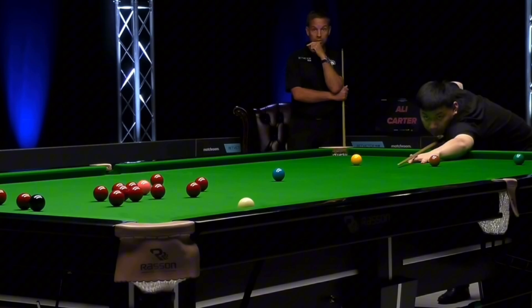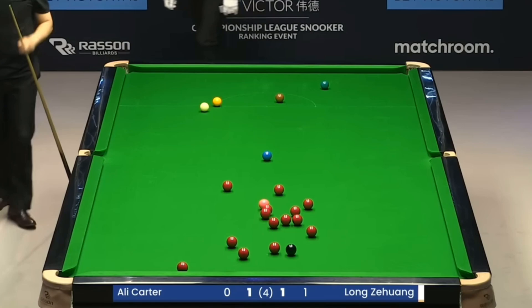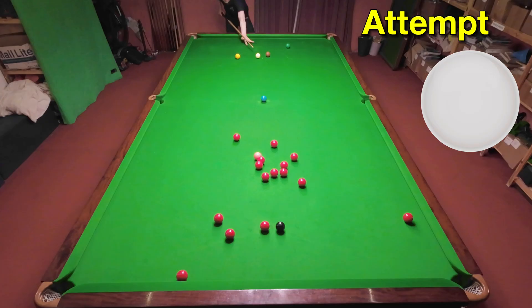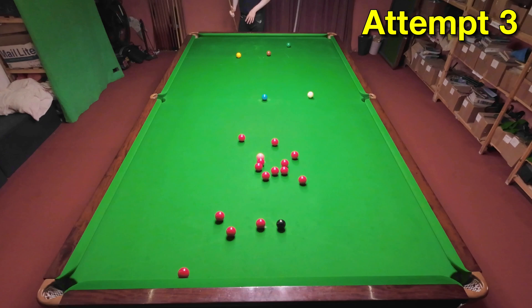Long Zhuang is next, so you know we've got another long pot — and with this one he's screwing the cue ball all the way back down the table, like with most of his shots. After having success with some previous shots where the object ball was close to the pocket, I felt quite confident with this one. But unfortunately it took me a couple of attempts to get anywhere near right and I ended up splitting the reds everywhere, which was pretty annoying. But that annoyance must have made me even more determined as I got it straight away afterwards.